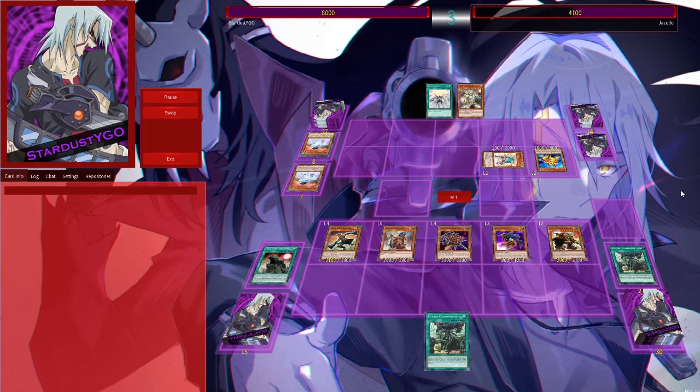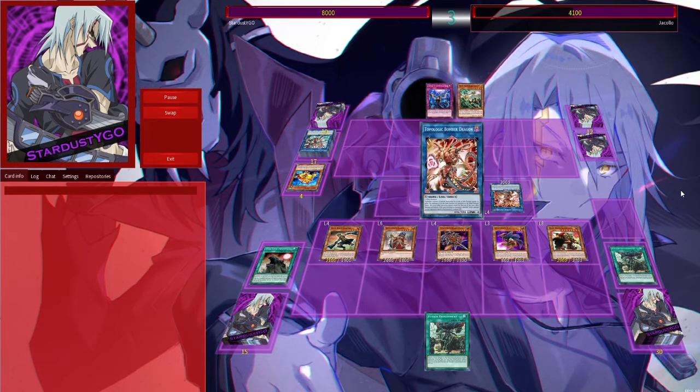But he just goes for a similar setup again. A solar recharge into the charge. Link 3 into Link 4. He actually uses Toplogic Bombledragon as a boss here. Then blows up the entire field.